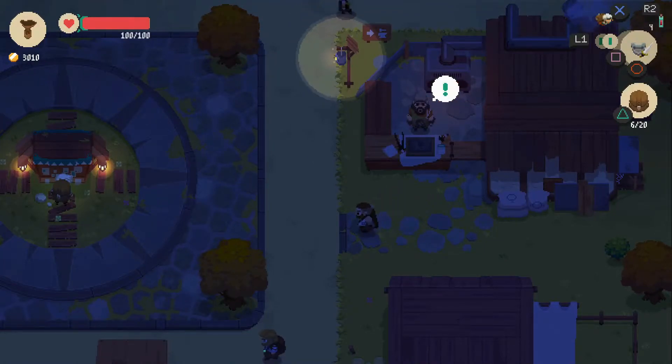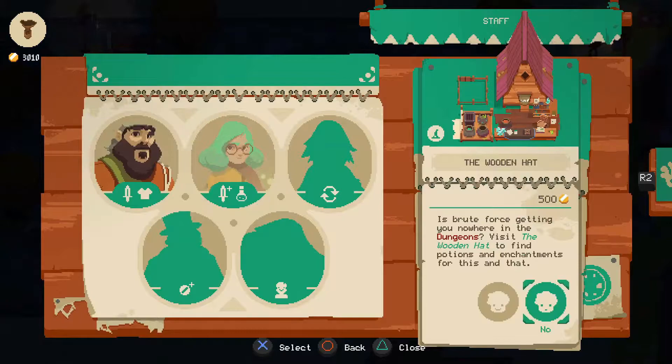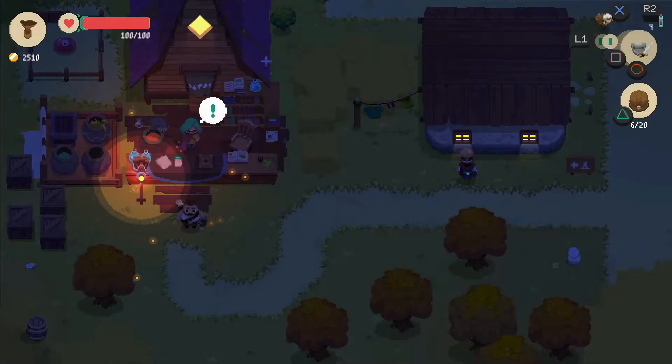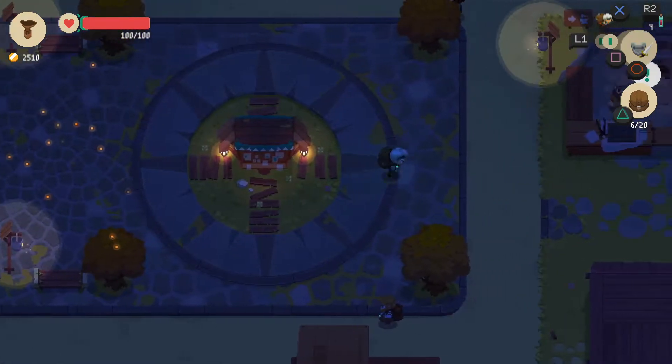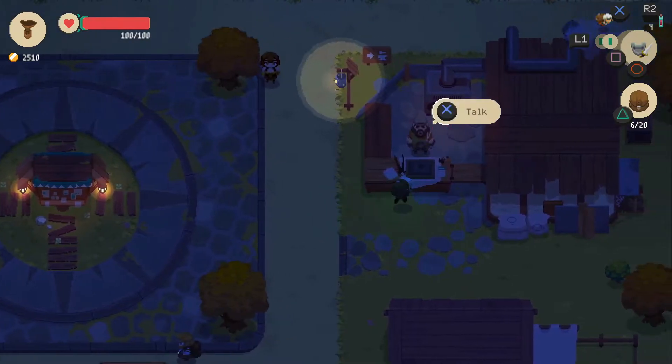Beautiful, look at that. That guy built that in one night — what a guy. And then we're going to look at the Wooden Hat as well, because it doesn't cost us too much. We're still just above 2,500 smackers, so that shouldn't be too big of a deal. And there it is. That guy's a busy man, building two buildings at once.